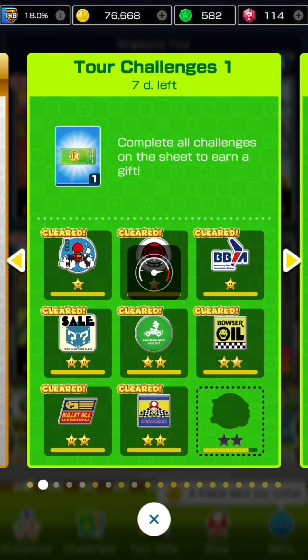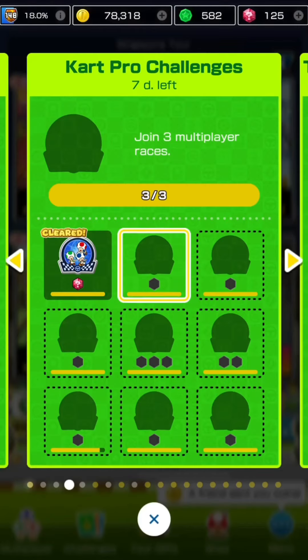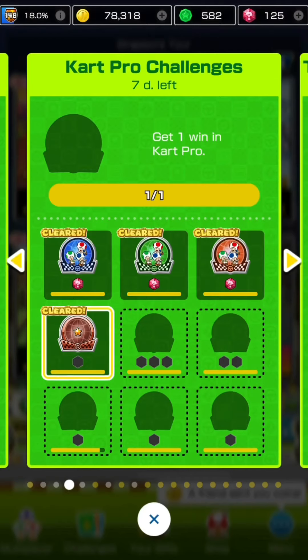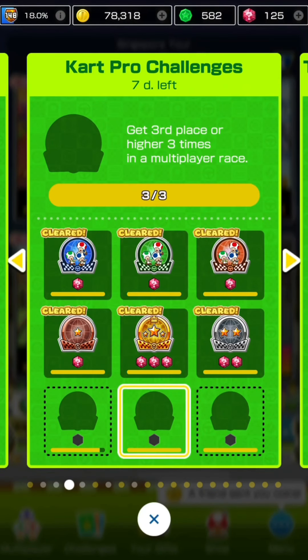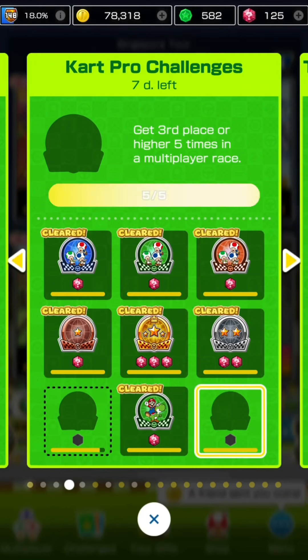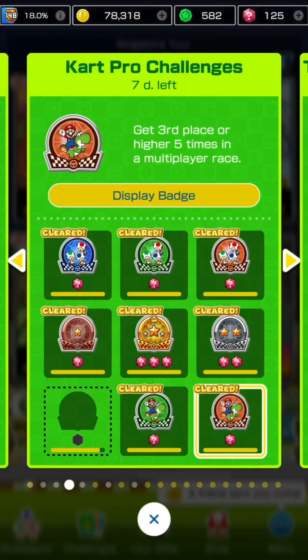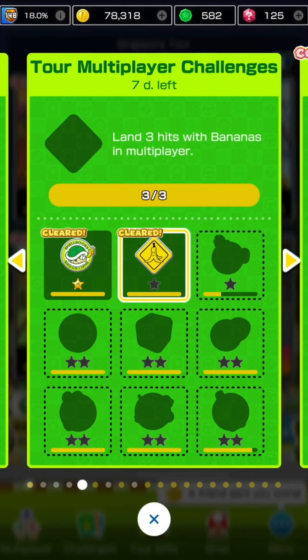After playing a few multiplayer races I was able to grab most of the multiplayer related challenges. Here are the card pro challenges - I'm just going to speed it up. As you can see I'm actually missing one of the card pro challenge missions on the bottom left, so I'll have to go back into multiplayer to grab that final one. Each row gets you coins and every card pro challenge mission gives you rubies.